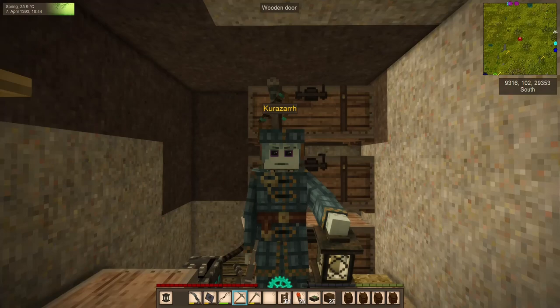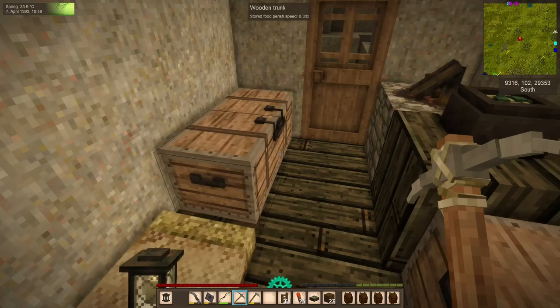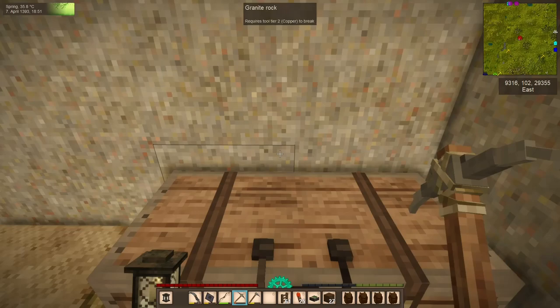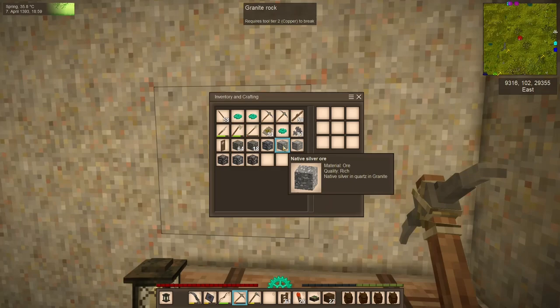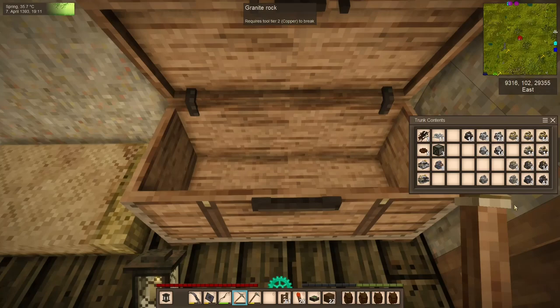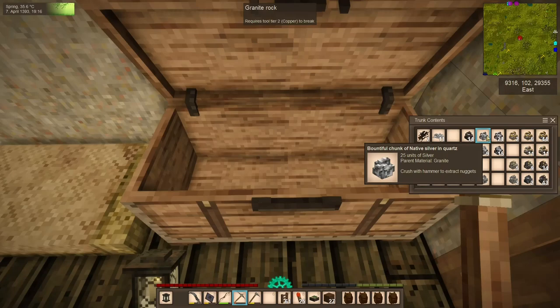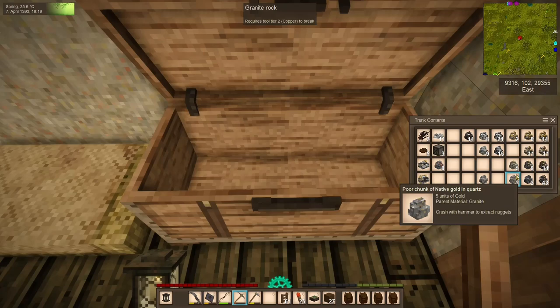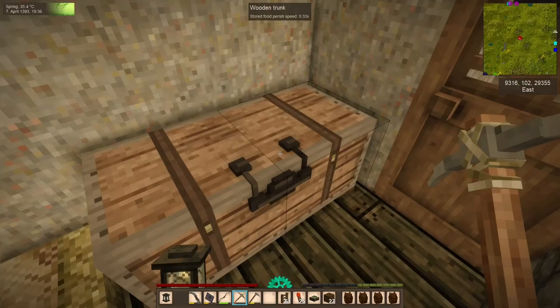That wraps up our gold mining expedition. I have a trunk right here with all of the gold and silver we've mined — we got native silver and gold ore in each of the three rock types we mined through: shale, granite, and slate. Everything on the right-hand side of the trunk is gold and silver, with the halfway line here — left of that is silver, right is gold. I think we have enough gold to make enough plates and pieces of chain to build, or rather refurbish, our Forlorn Hope armor. If it isn't, I will cry. That does wrap up this expedition.